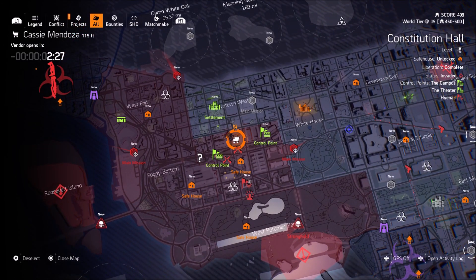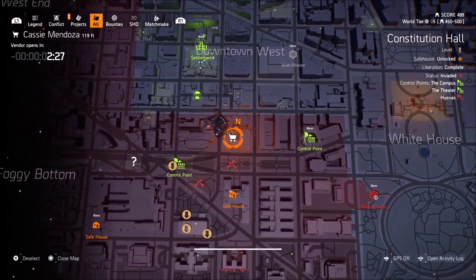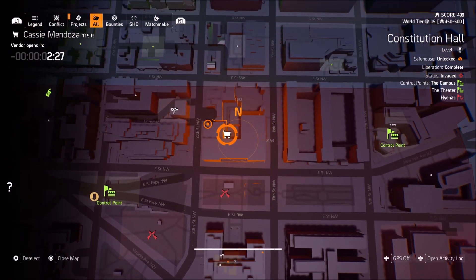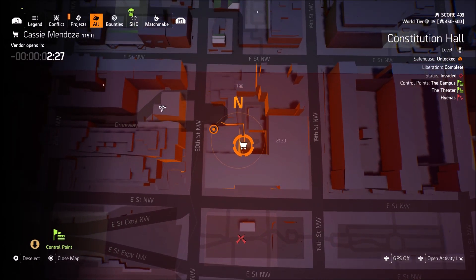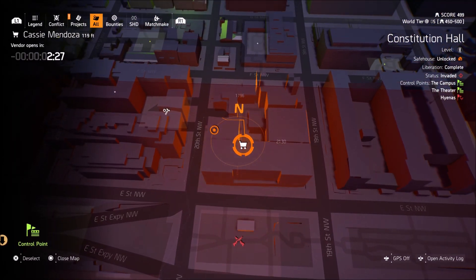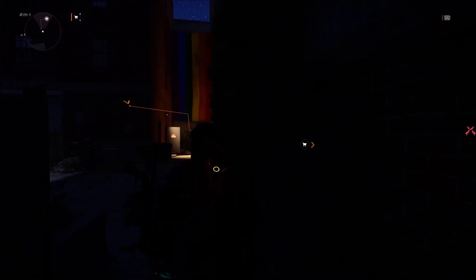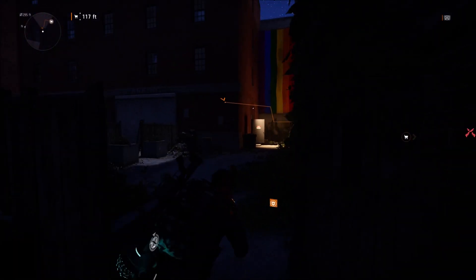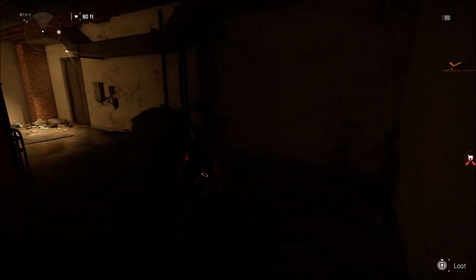What's going on everybody, Afflicted Gamer here, welcome back to another Division 2 video. Cassie Mendoza has made her return to the game and for now she is in Constitution Hall. I'm going to zoom right in so you can see exactly where I am — it's actually where one of the side missions are, where you see all the rainbow flags. Here are the exact coordinates, so we're going to go ahead and pay Cassie a visit, hopefully she sells something good.